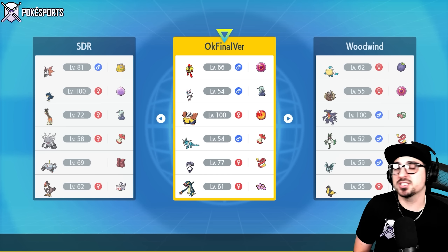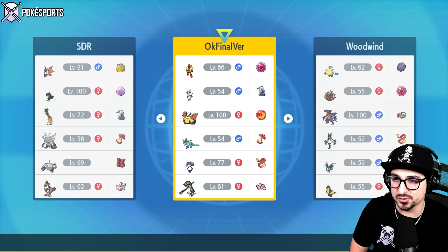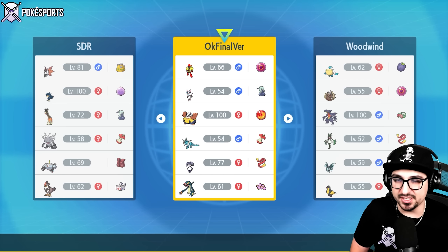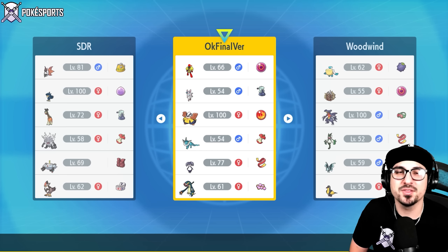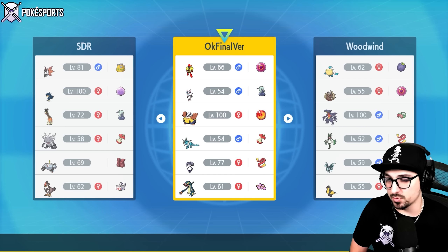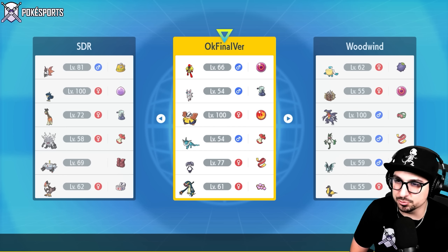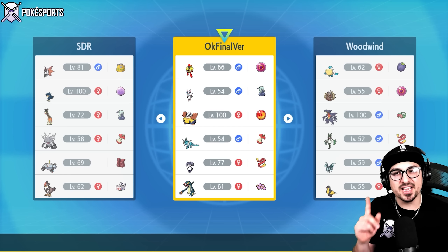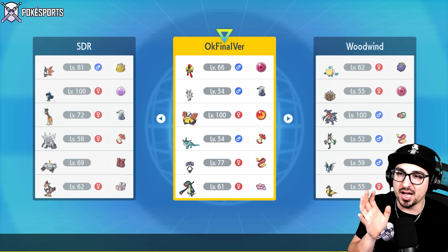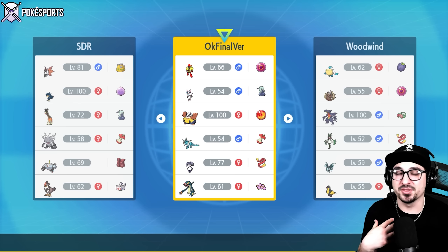On top of that, you can run it on a trick room team because it's very slow, can go physical or special, and with a Psychic Seed can be especially defensive. This team is from Kanto Clark VGC — make sure to check out his YouTube channel linked below. The team we're playing today is kind of a hardcore trick room team. We have the Indeedee, the Armarouge, the Hariyama — a lot of the trick room Pokémon. We also have the Eelektross with Psychic Seed, and a Vaporeon which is very good specifically against Dondozo.